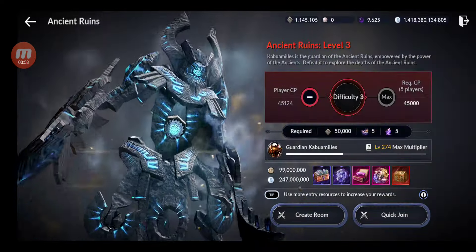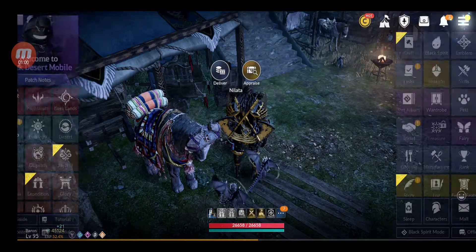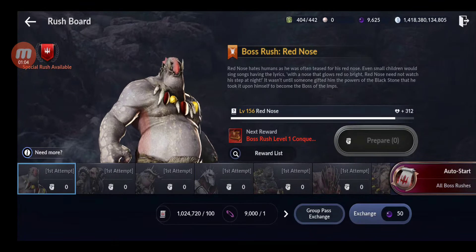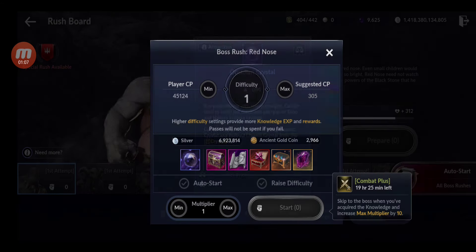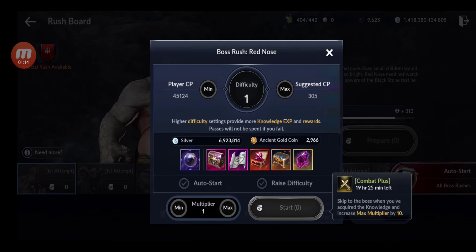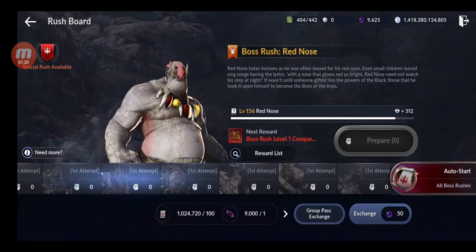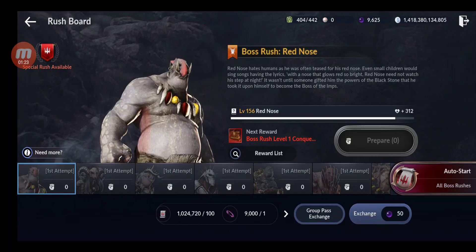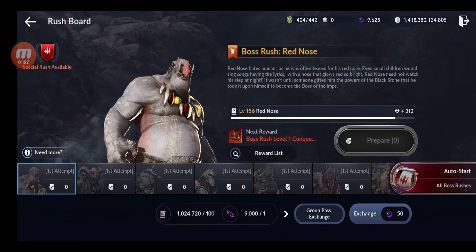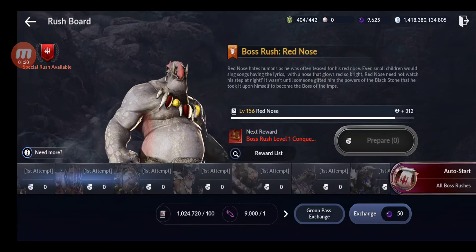Also from the boss rushes I want to see if I get obsidian crystals and how many, since we need those for the chaotic crystals, and also glyphs and everything else. I want to compare to the old boss rushes and ancient ruins as well, so let's get started.